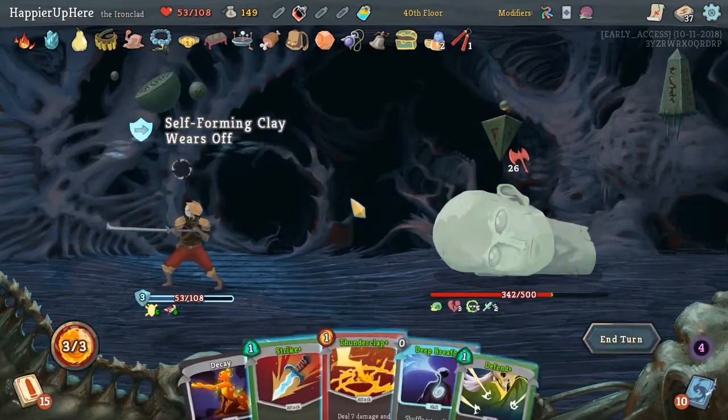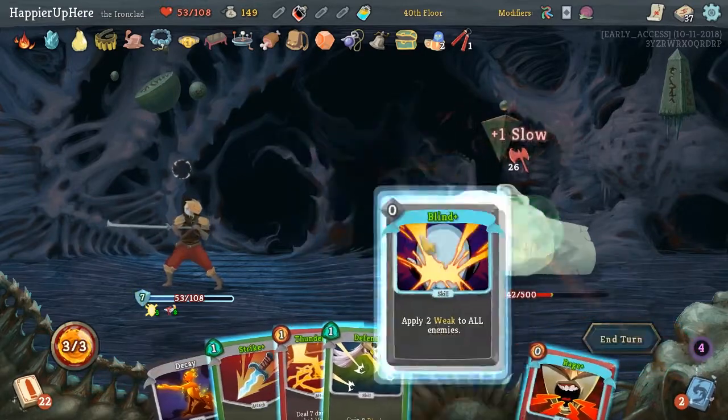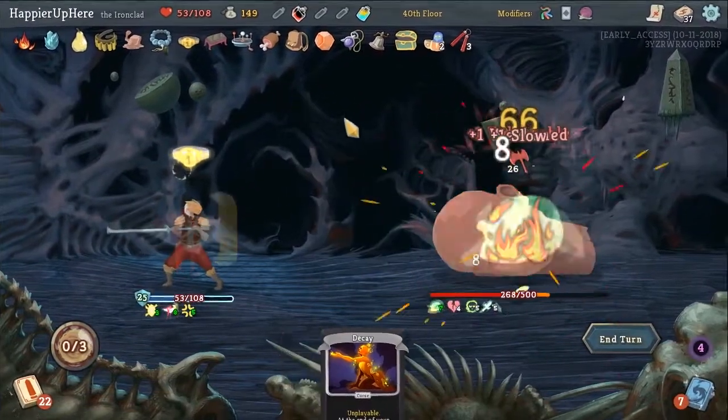6 incoming. Deep Breath - Blind, Rage, and Strike. Thunderclap.